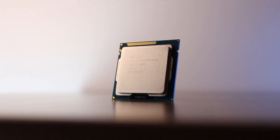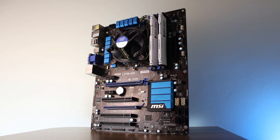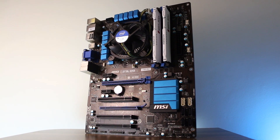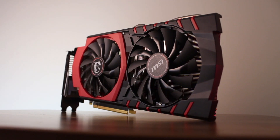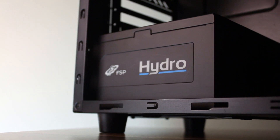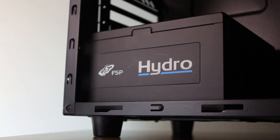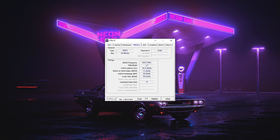Today we're going to have a look at whether it still holds up in modern games. For the system specs we're using an MSI Z77A-G43 motherboard, 16GB of DDR3 1866MHz memory, an overclocked GTX 970 graphics card, and a 700W FSP Hydro power supply. All games were tested using lowest settings at a resolution of 1600x900 to avoid any GPU bottlenecks.